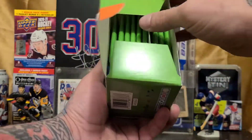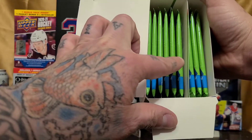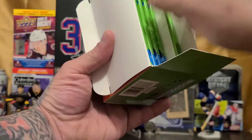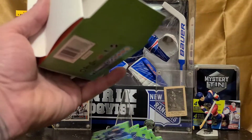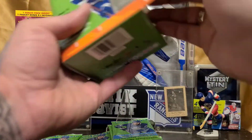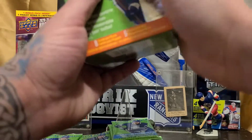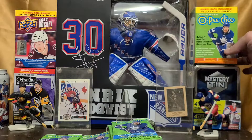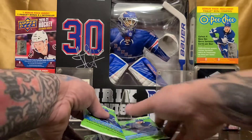Let's go ahead and open this. So there we go — 1, 2, 3, 4, 5, 6, 7, 8, 9 packs. Set those just right there. We'll add this nice pretty box to the decor. Bing, bang, boom. So let's get started.